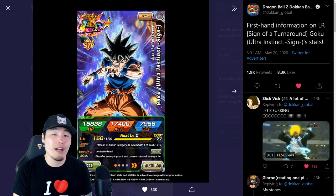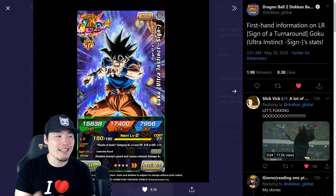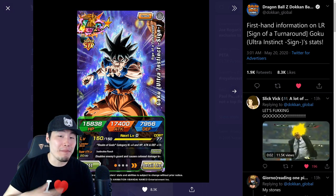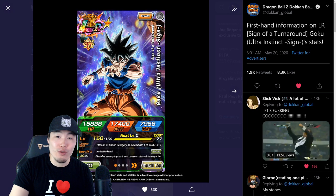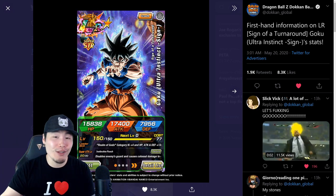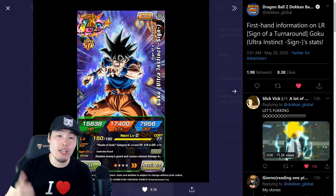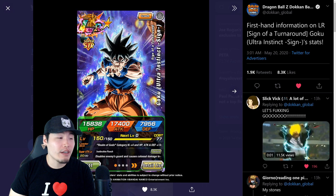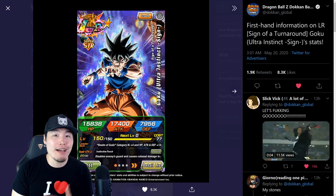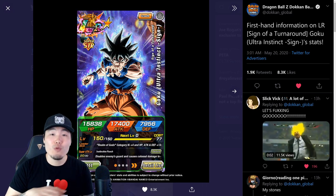So it's going to be a little bit different, but we're going to try to make it work anyways. The first thing I will say is that this new LR UI Goku is absolutely amazing. Easily, in my mind, top three to top five unit in the game — probably top three though. If you want a breakdown of how it compares to the LR Blue Fusions that are coming for the five-year anniversary, I did make a video about that earlier today, so go check it out. But he is easily one of the best units in the game now. He's really, really freaking good.